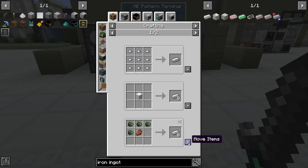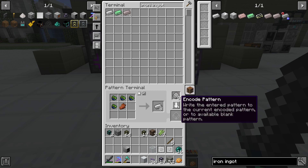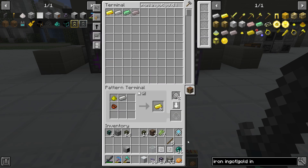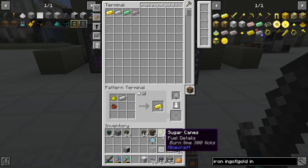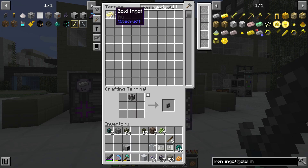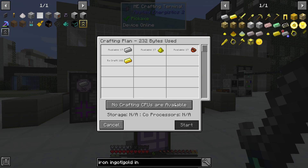I'm going to go ahead and pattern the alternate recipe for iron ingots and for gold ingots. Now I can just craft iron and gold on demand — except I only have one processor.